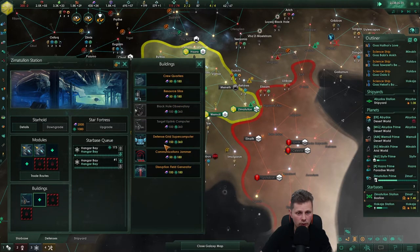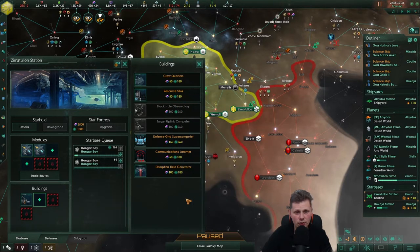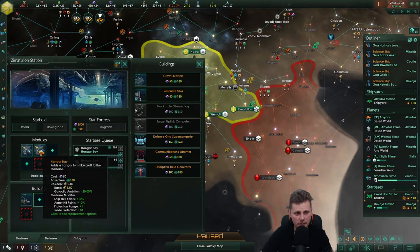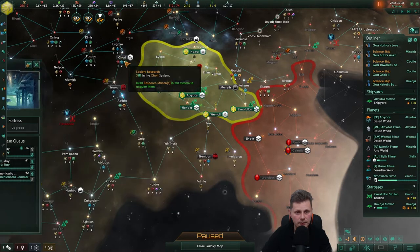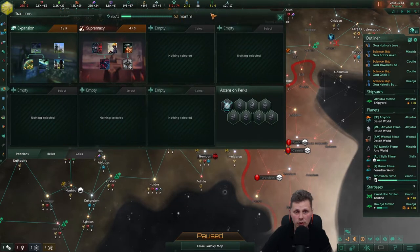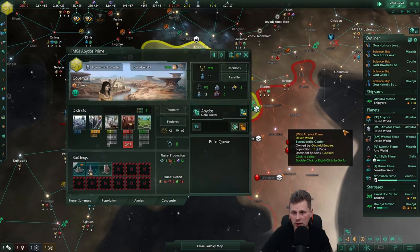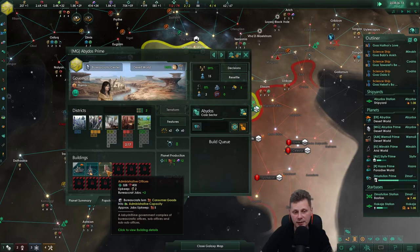I wish we got the communication array — I love that shield hit points. I believe we bypassed that. Supply speed -20, that's always fun, let's take that. One more to go guys, 52 months remaining.